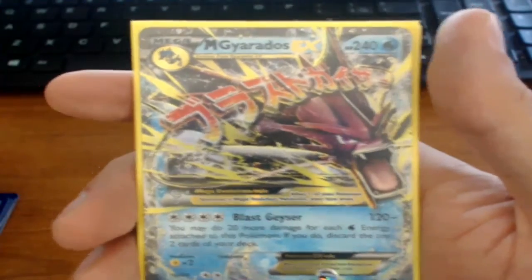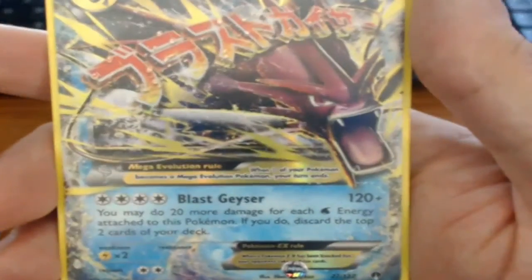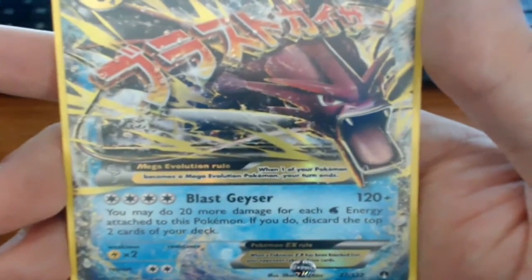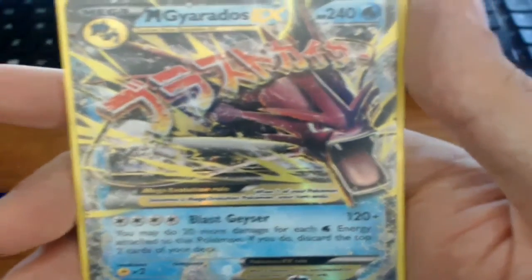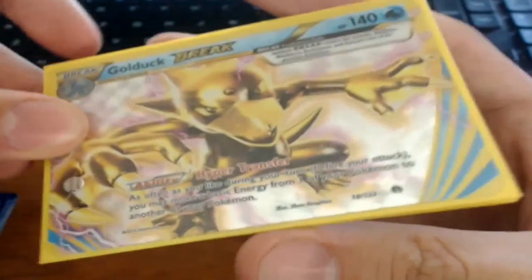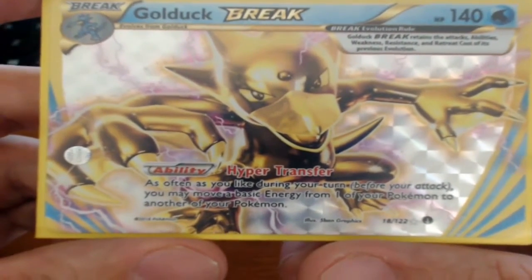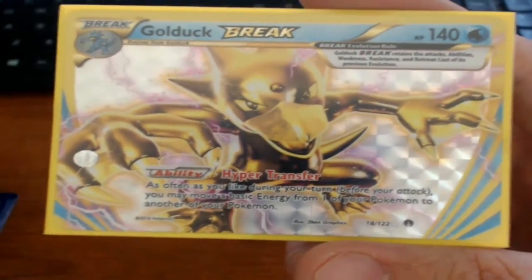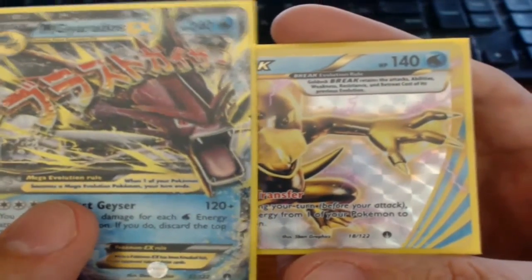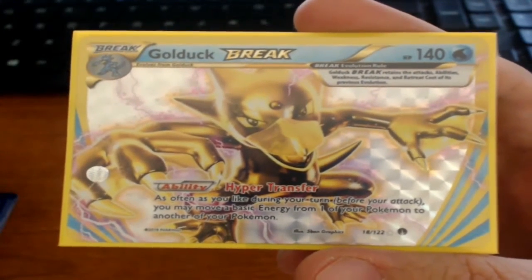We got Mega Gyarados. I wanted Mega Scizor because of the artwork with him crushing the attack name, but Mega Gyarados is cool. Blast Geyser: discard the top two cards of your deck, and it does 20 more damage for each Water Energy attached — you don't have to do it if you only need 120. We got Golduck BREAK with the ability Hyper Transfer: as often as you like during your turn before you attack, you may move basic energy from one of your Pokémon to another — kind of like Aromatisse from XY but you can move any energy. Oddly enough I got both of those in the same pack, but the guy next to me got Trevenant BREAK and Full Art Darkrai-EX in the same pack.